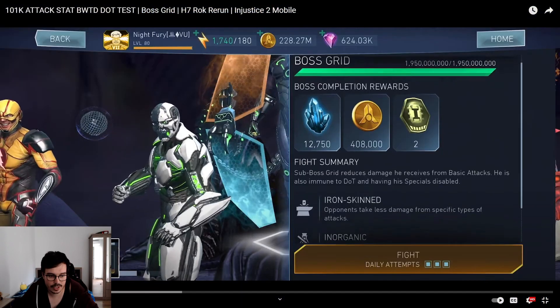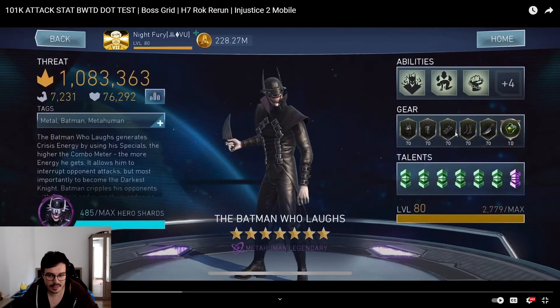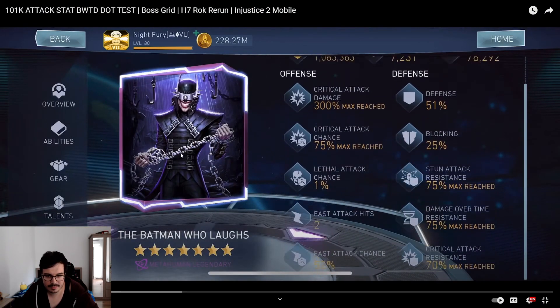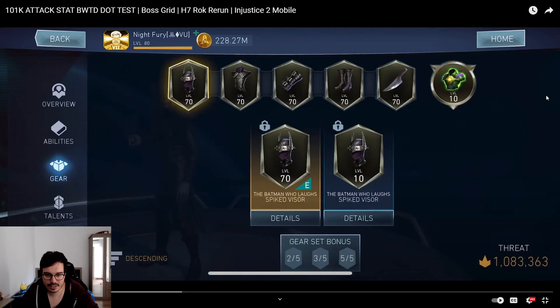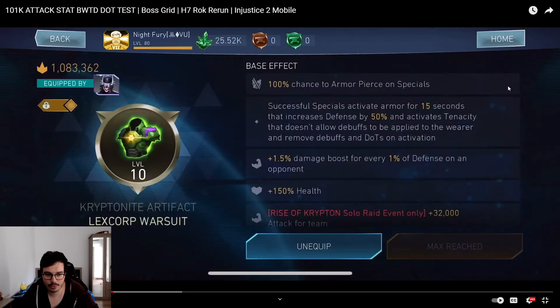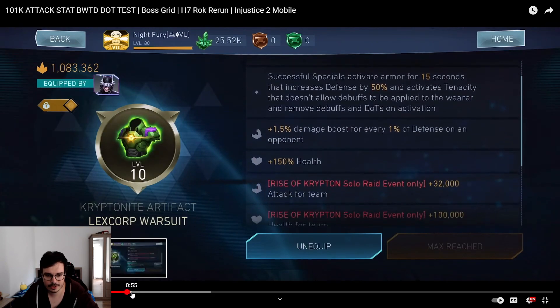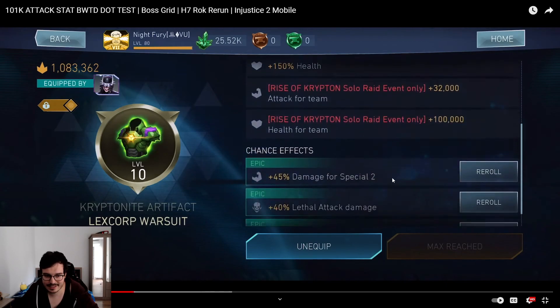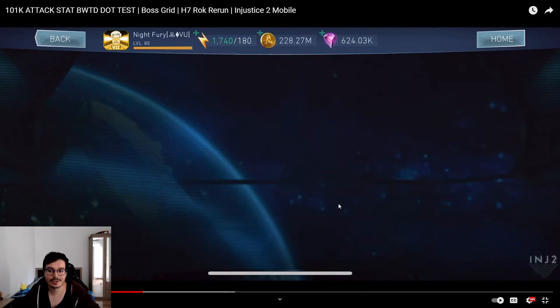I'm going to skip the intro and show the artifacts and the builds. Lexcorp Warsuit at level 10 — this is the Batman Glass build. He's got maxed out resistances, which I guess you might as well use since you have the talents. Actually, the resistances are from the Lexcorp bonus — that's where they're from. And 32k attack.